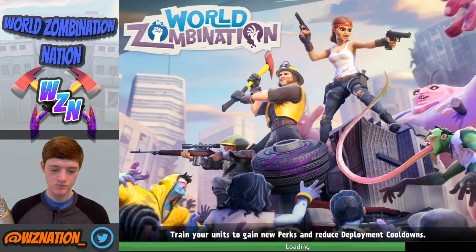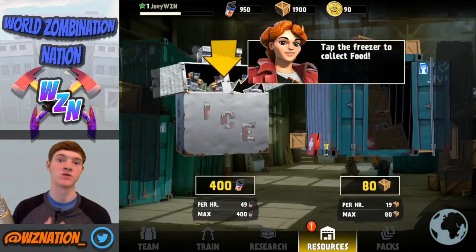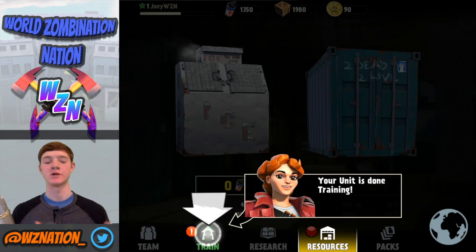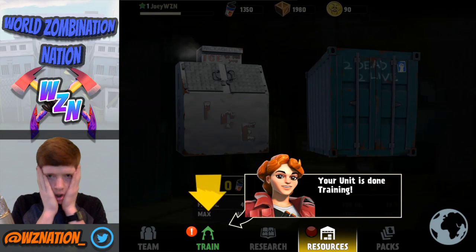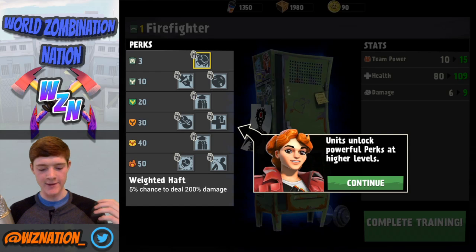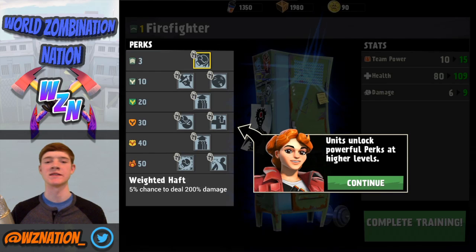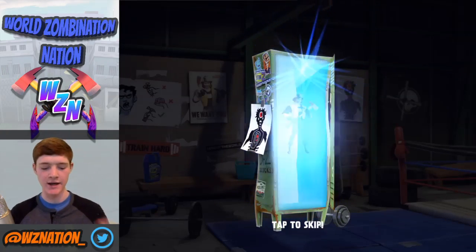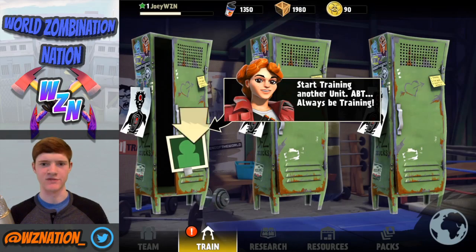I'm sure a lot of you watching are already experts, but this is for all you new players coming in from Global — I'm so glad you got the game. Right here is our resource depot, which is going to give you a constant supply of resources. We're going to learn how to increase the amount of resources later. We can upgrade it, and these are our perks — for example, a five percent chance of dealing 200 damage. Perks like that make our units a whole lot more powerful and effective at taking out zombies. Let's complete training — sweet animation — level two, plus team power, plus damage and health.